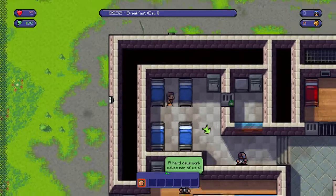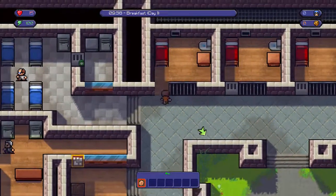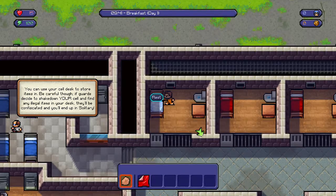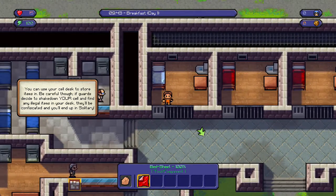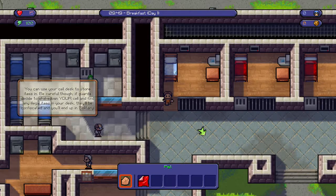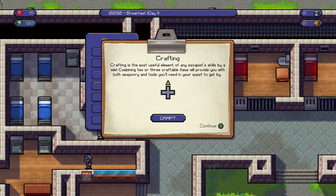You're trying to escape out of jail. So you buy items, you can check out the layout and you can rest. You can try to collect stuff. I got a bed sheet to make it as a tool. And you can try to craft things if you want. This is your menu right here so you can craft things.